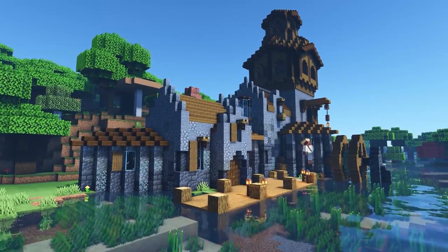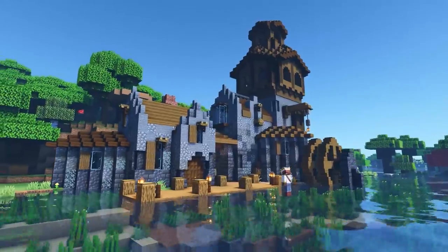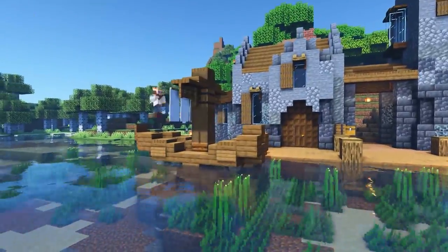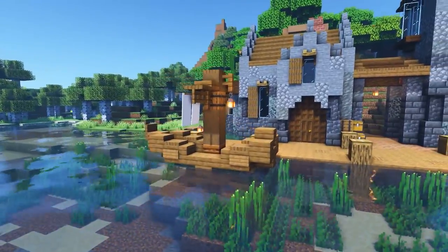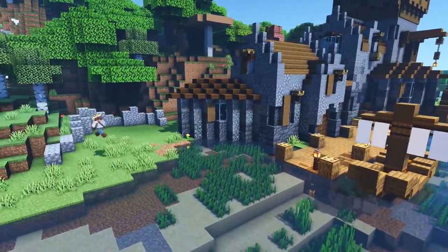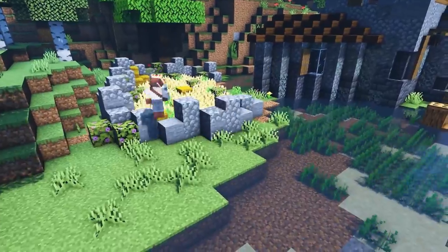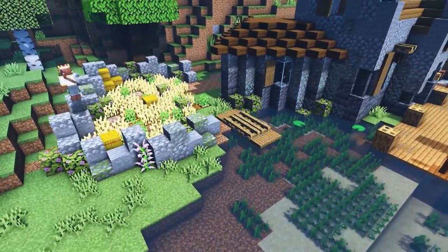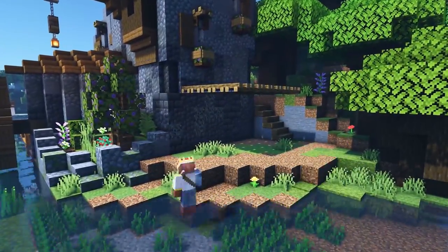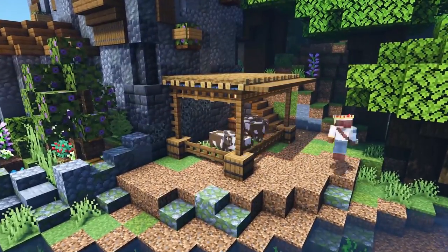I extended the dock a little more so we could park a boat without it being too close to the water wheel. Then it's time for a tiny baby sailboat — it came out really nice, matches the space, not too big, with banners for the sails. I also added a crop section with carrots, potatoes, wheat, and a little fishing dock, because I wanted this to be an ultimate base with everything you need to survive. And for the non-vegan lifestyle, there's an animal pen — specifically for cows, with a simple campfire block overhang.